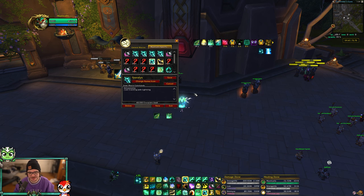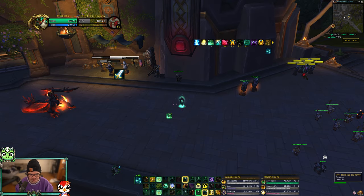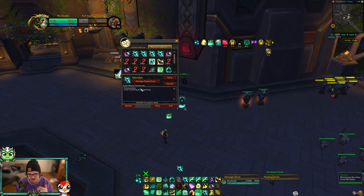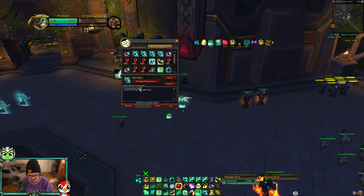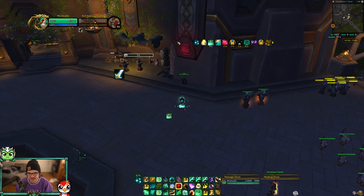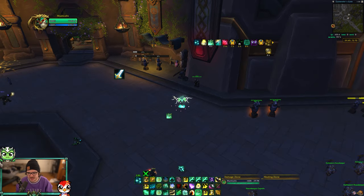I'm going to start with the most basic macro: a /cast macro. The #showtooltip line shows what spell you want to display on your action bar, and then /cast for whatever spell you want. Right now this will cast Crackling Jade Lightning. What a lot of PvP and PvE players do is track cooldowns for a different spell but still cast the same one — so you could put #showtooltip Leg Sweep but still cast Crackling Jade Lightning. That way you can track Leg Sweep's cooldown on the same button.